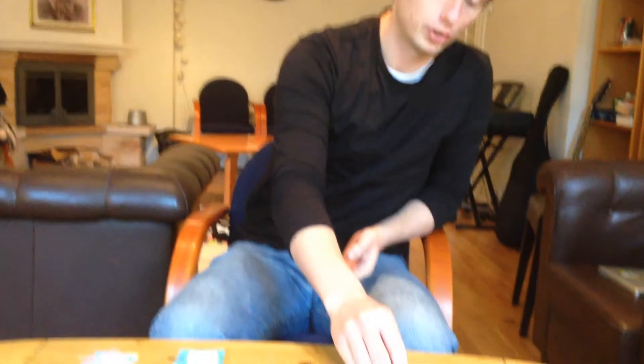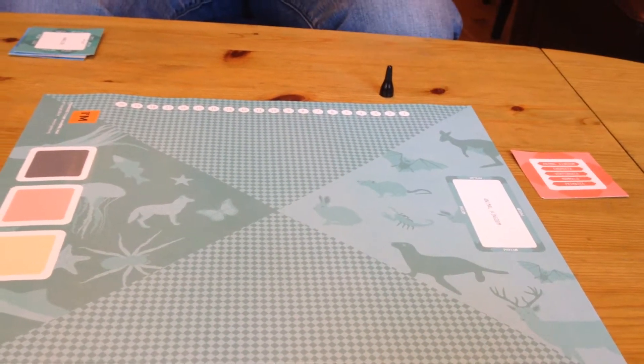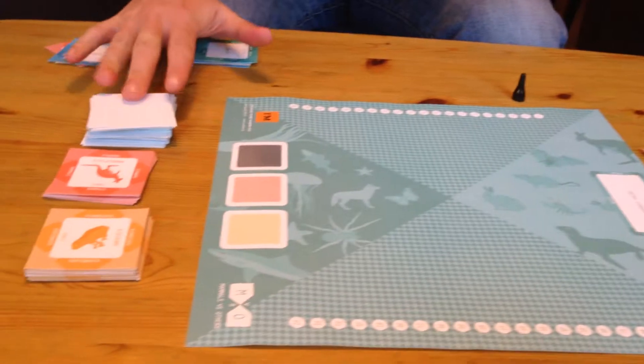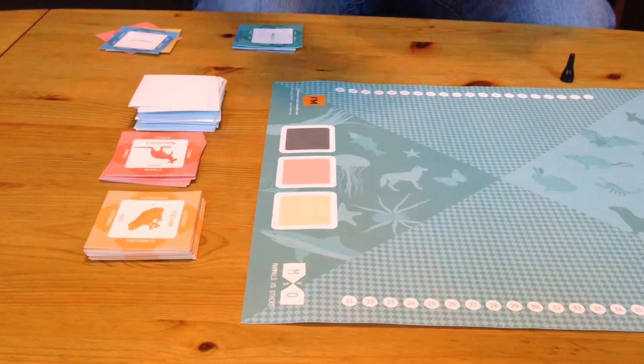Here you can see we have the game board, a scoring token, a brief overview for how the classification cards can be played, here we have the classification cards deck, as well as the Mammals and the Others cards.